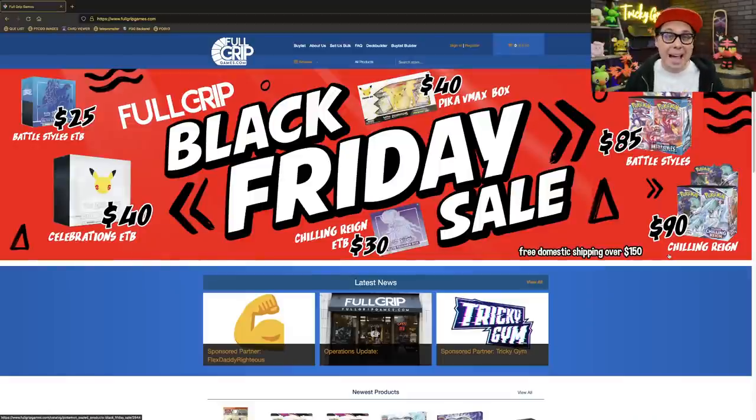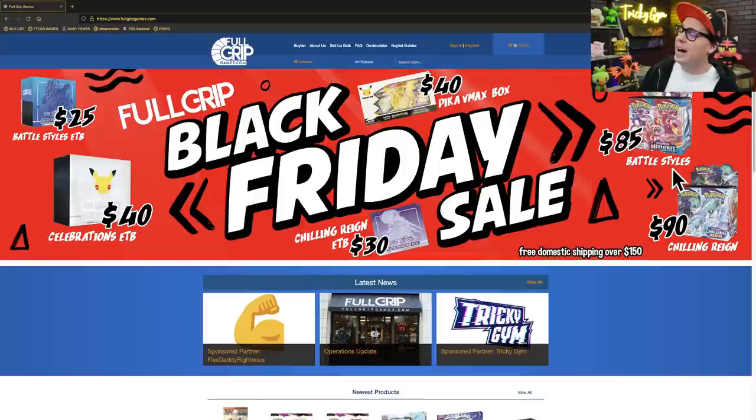Before we get to it, let's head on over to fullgripgames.com. We have a massive Black Friday sale happening right now with incredible deals for a limited time — 25 Battle Styles Elite Trainer Boxes, 40 Celebrations Elite Trainer Boxes, 85 Battle Styles booster boxes, and 90 Chilling Rain booster boxes, and much more. Supporting the shop directly supports the content here on Tricky Gym. Check back every day because we restock new items at 9 a.m. Eastern time.